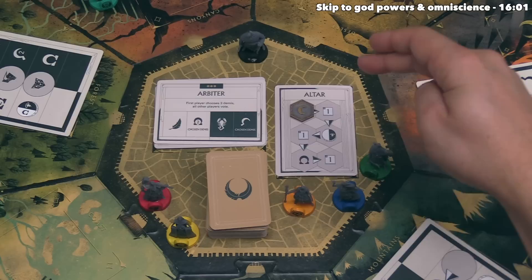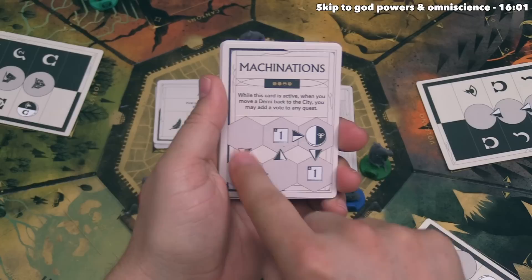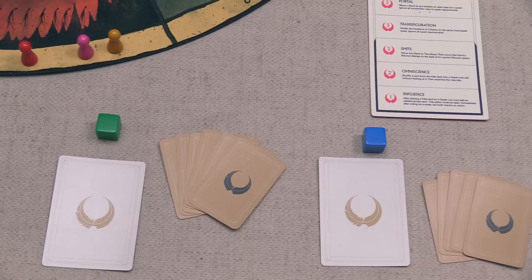As part of setup, you always put an altar-style card out with six slots, but later in the game new city cards can include new conditions. For example, Machinations says: while this card is active, when you move a demigod back into the city, you may add a vote to any quest. Many city cards affect the overall rules for as long as they are face-up in the city.